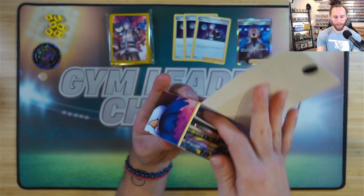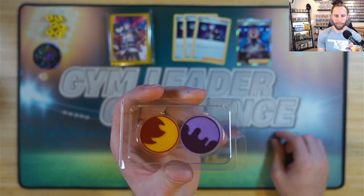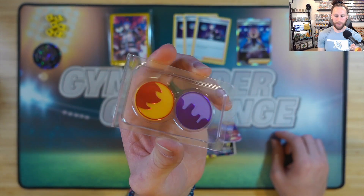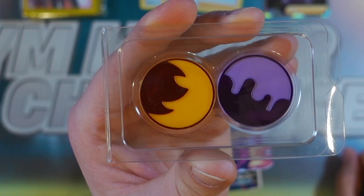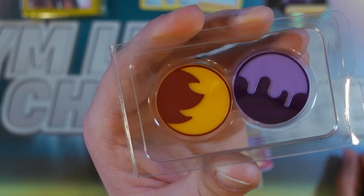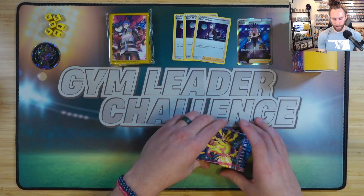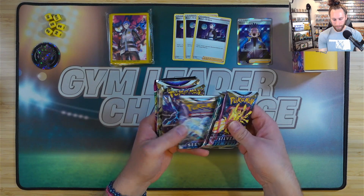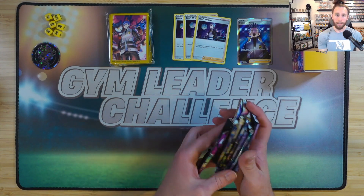But that's not all — in this deck box we have packs! Oh, and surprise — we got the new plastic coins and the new plastic status condition markers, poison and burn. But if you look at it from this angle it looks kind of like a weird banana. Let's go ahead and start cracking into these packs. We got some Silver Tempest — three Silver Tempest, two Astral Radiance, Brilliant Stars, and a Fusion Strike.